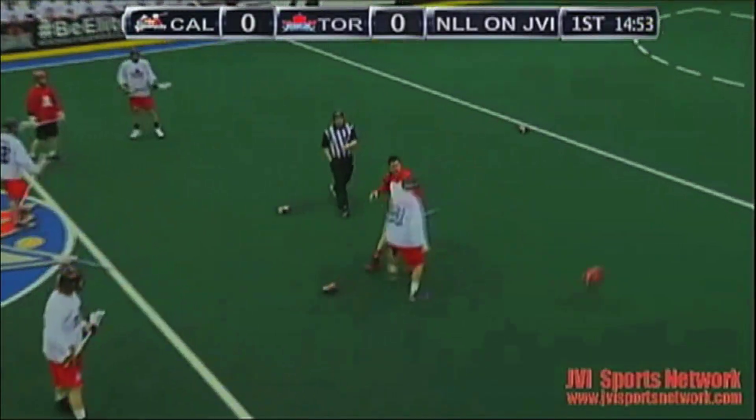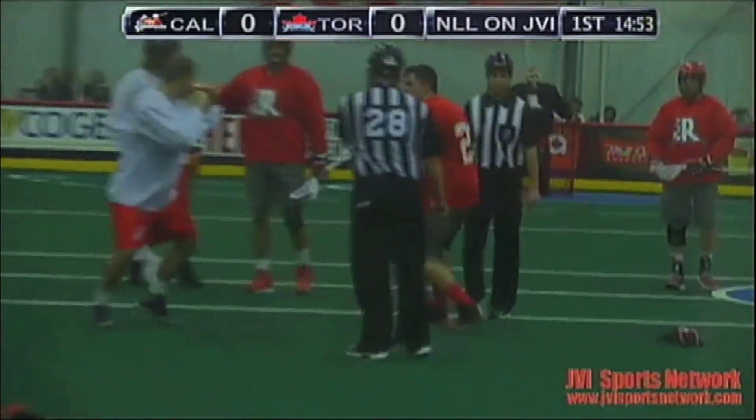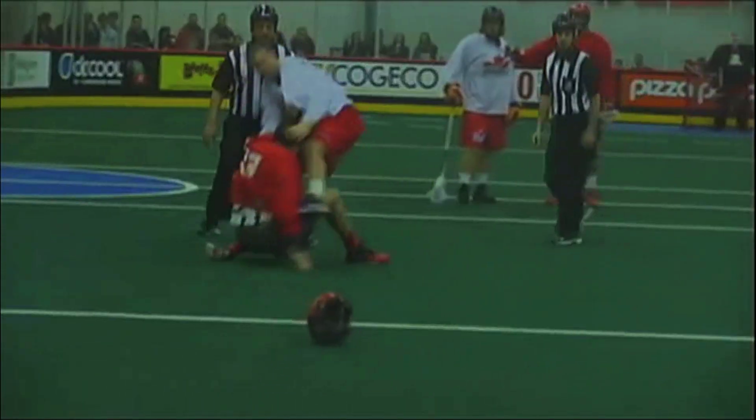We have a fight right off the bat — Tor Reinholdt and Billy Hostrauser. Hostrauser, who definitely tends to stir things up, is going to go with Reinholdt. They're just sizing each other up right now. Nobody's locked on. There's the first punch by Hostrauser, and he lands one.